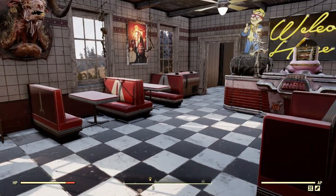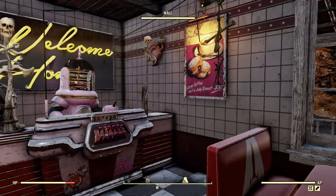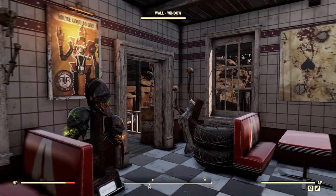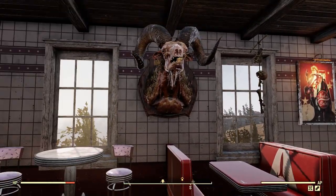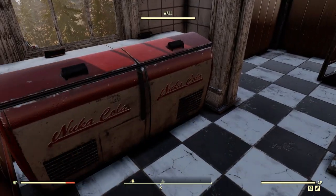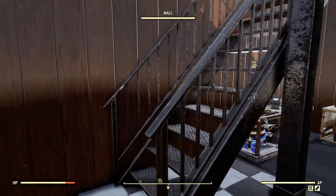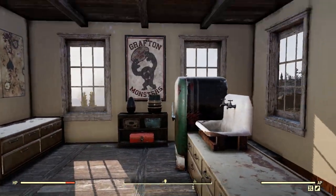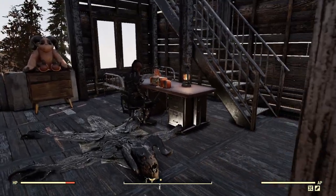And then inside here in the Slocum's Joe we've got our Xander. And then back here is just a little brewing area. And then you go upstairs into the kitchen.